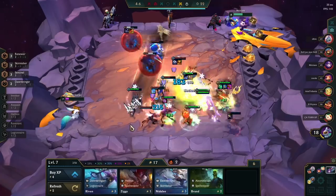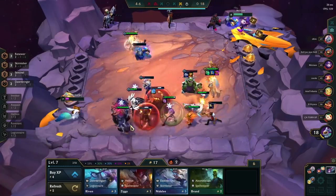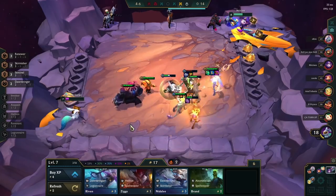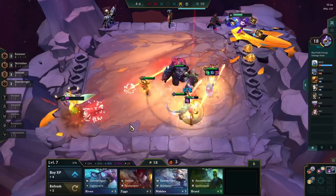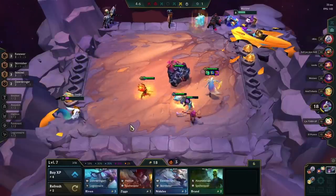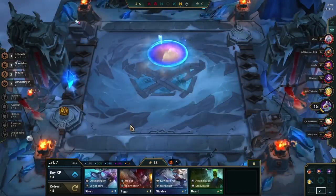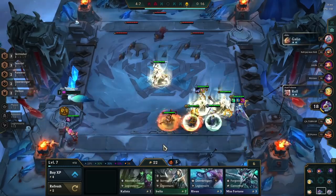However, this doesn't mean that the best thing to do is always try and get these 3 specific items for your carry, as there are a lot of other factors that dictate your placement — like how strong is your frontline, how good are your tank and support items, how much HP do you have left, how many 2-stars do you have, etc. Too many players hyper-focus on best in slot items, and a lot of the time you would have gotten way more value from making sub-optimal items earlier to get more total item value.